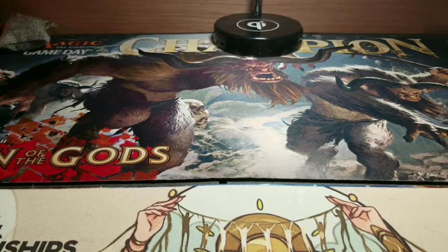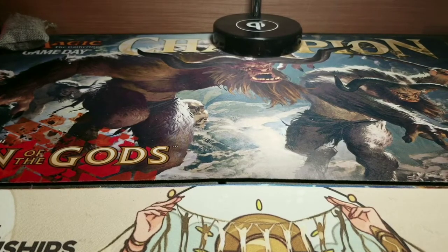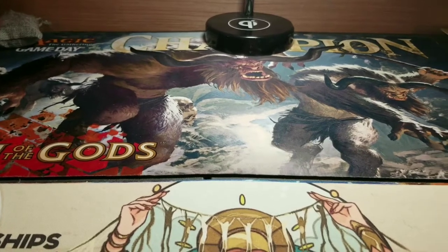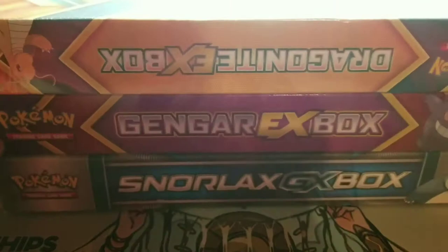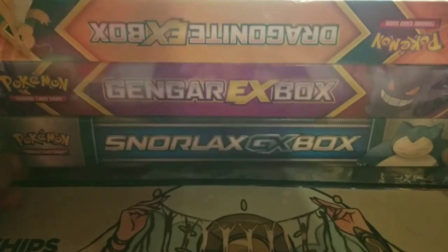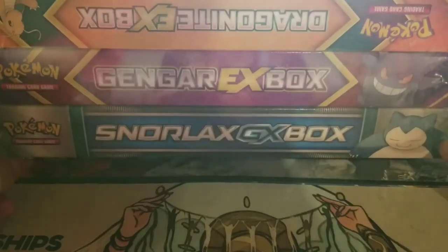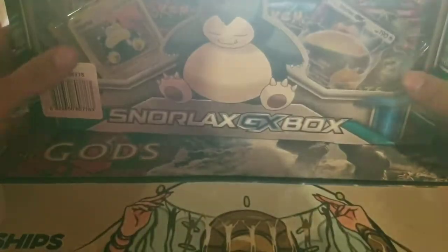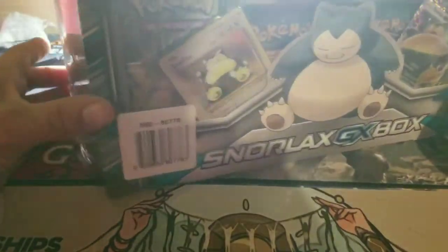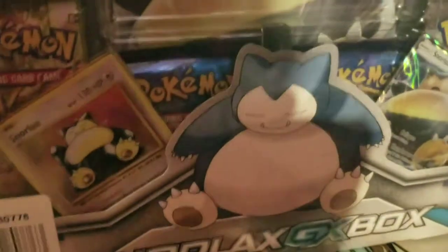Good evening, my fellow degenerates. This is Scipio, and I'm here to open some more packs. I got quite a big package to show you guys today. Picked this up at GameStop after getting my hair cut. I've got the Snorlax GX box, a Gengar EX box, and a Dragonite EX box. It was like $30 at GameStop, and it looked like it had a lot of goodies in it, so I figured I would give it a shot.